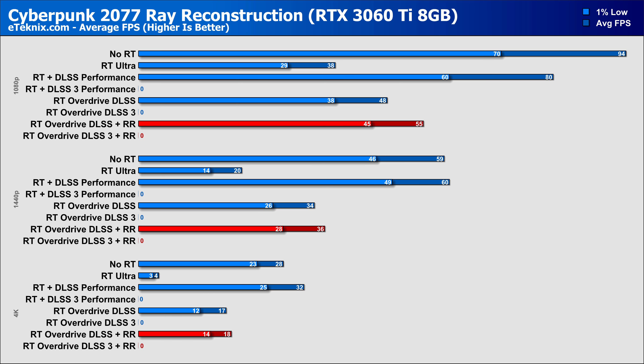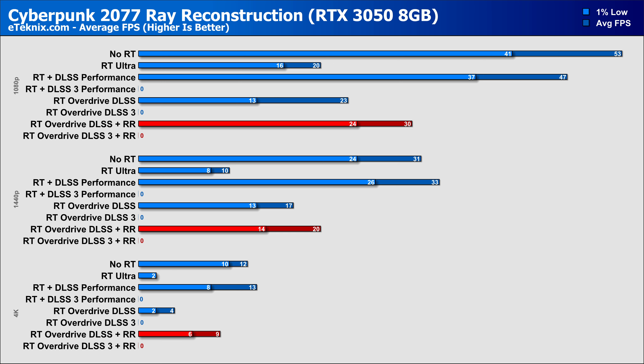The ever so popular RTX 3060 Ti comes in at 55fps with reconstruction turned on at 1080p, which is a 15% increase over having reconstruction turned off. 1440p gives lower numbers at 36fps — still playable — with a 6% increase over having reconstruction disabled. The 3060 12GB sees performance increase by 13% with reconstruction on, now at 44fps compared to 39fps disabled at 1080p, while 1440p still sees gains of 8% by enabling ray reconstruction, though at under 30fps it's not something you'd likely do. The RTX 3050 just about hits 30fps at 1080p with reconstruction turned on — a whopping 13% improvement — though 1440p and 4K are just not viable.